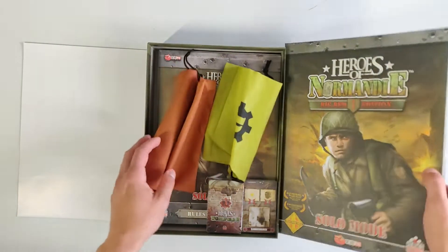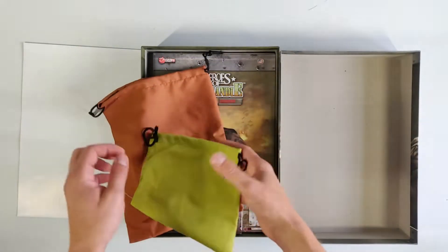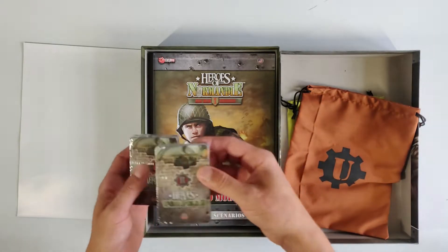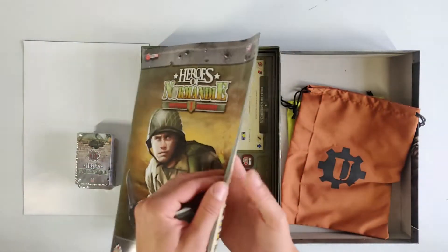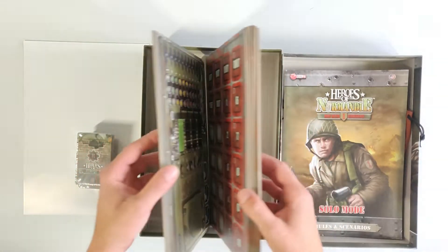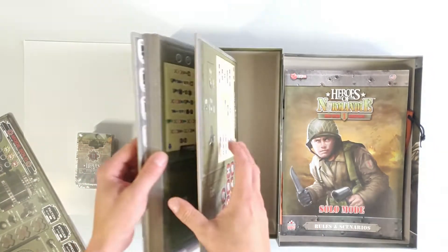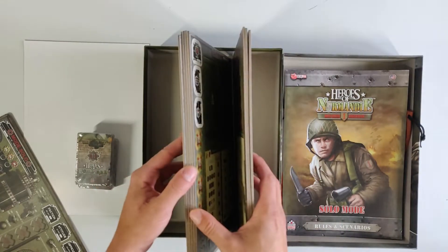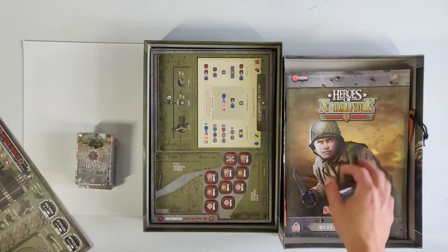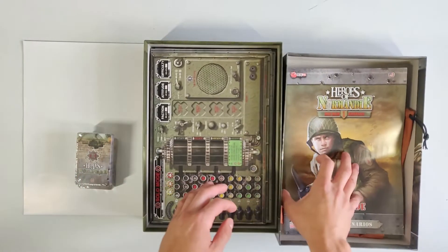Okay, so in here we have two big bags — they smell kind of funky — one with an R on it and one with a U on it. We have two decks of cards, we have our solo rules, and then we have a bunch of counters — a lot of counters I might add. And I think this is actually our board. We'll just look quickly over the main components, and then once we've seen everything I will show you everything in great detail. Here we have the board — AI dashboard.